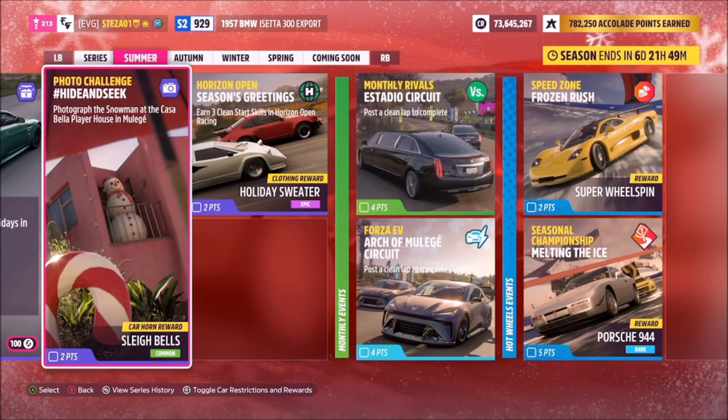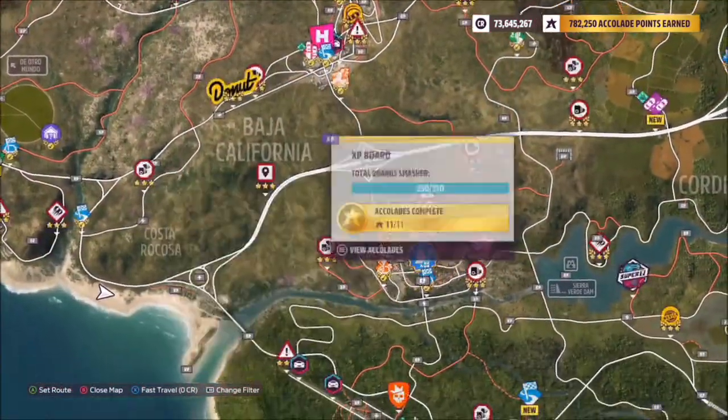Hello and welcome back to the channel. This week's photo challenge guide is called Hide and Seek, which wants you to photograph the snowman at the Casa Bella player house in Mulege. You do not need to be in any specific car for this — I'm still in my BMW iCetta from the Forzathon.